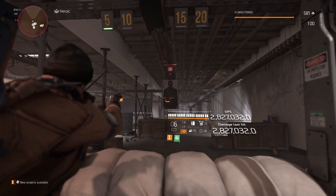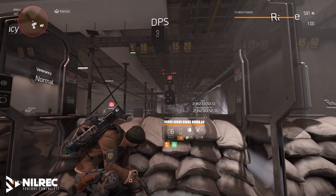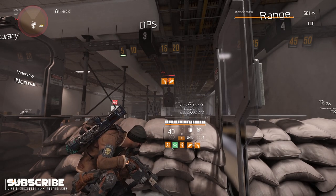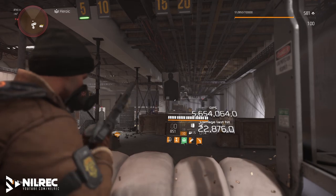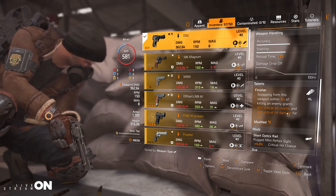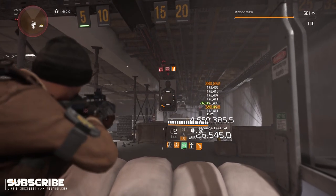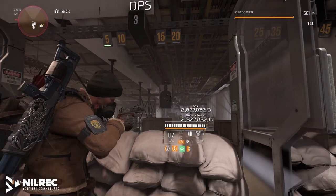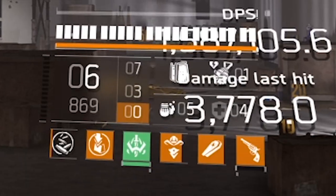Before swapping back to your SMG, make sure the Gunslinger icon is gone. It's important that you kill the enemy — when you swap to your main weapon, you get the Finisher buff from the handgun, shown as a coffin icon. That talent gives 30% critical hit chance and critical hit damage on your swap. Make sure the Gunslinger buff is gone before you swap out. Use your handgun, wait for the Gunslinger icon to disappear, and when you switch to your SMG again you'll get that Finisher buff.